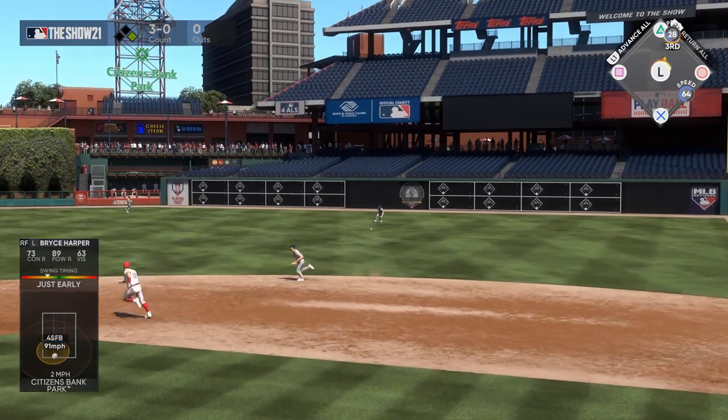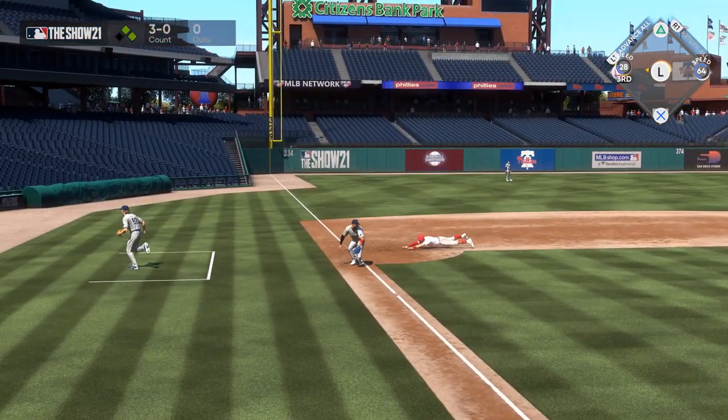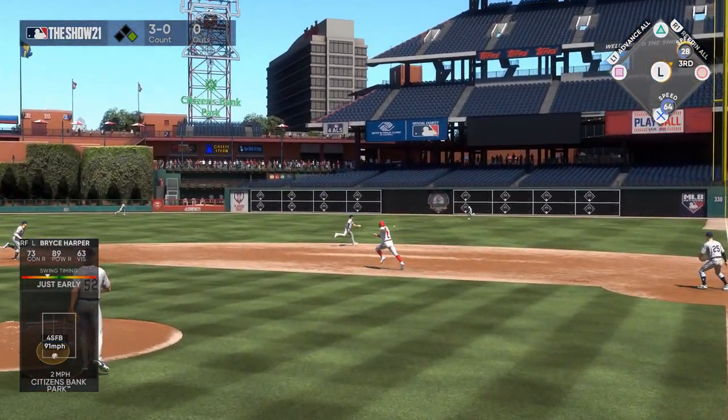Rhys Hoskins is hardly fast and the throw was offline, but you can see it still would have been a tough throw for the outfielder to make. Because the base runner will automatically advance to the next base on guaranteed hits, I can ignore him running to second and tell him to go straight for third.